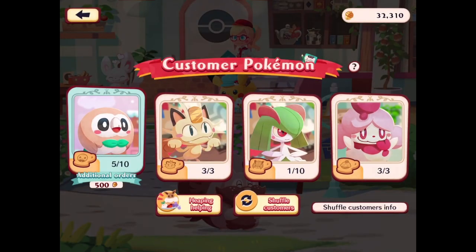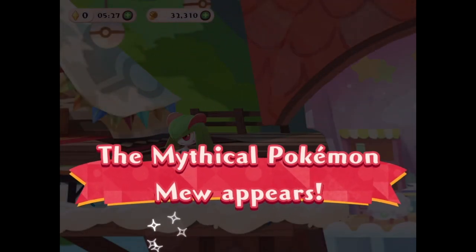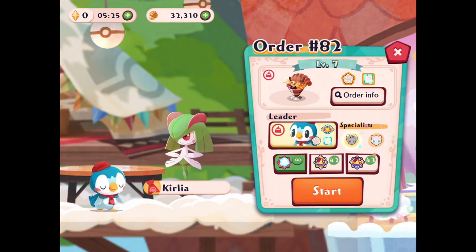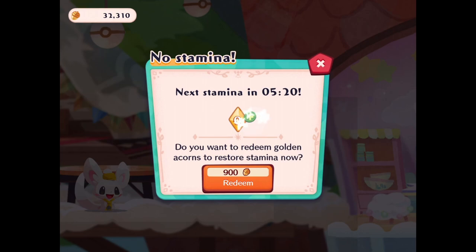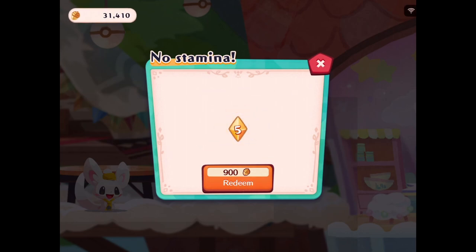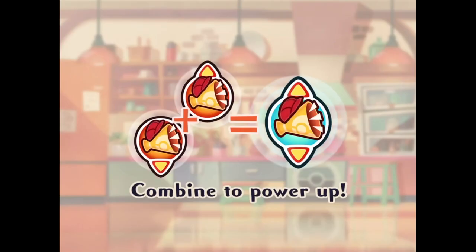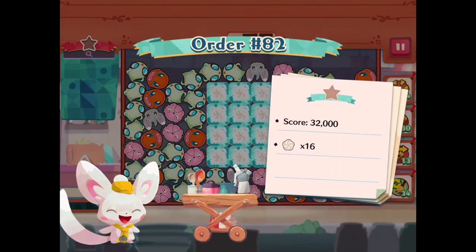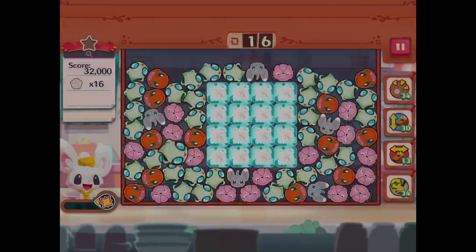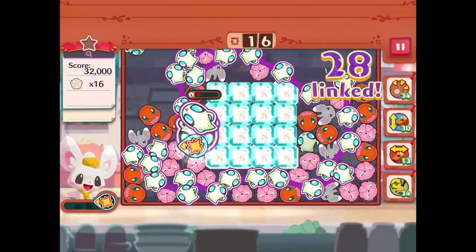This is where our problem lies though — we're out of stamina, but Mew appears. Maybe Mew can help me. I'd rather put experience in my other Pokemon, but I could redeem more. Would this restore all my stamina? If it only restored one I was like, that's not really a fair price. But if it restores all five of it, I'll take that. Okay, so more ice: 32,000 points, 16 whipped cream. And it looks like we're starting with some power-ups too, so that's pretty cool.